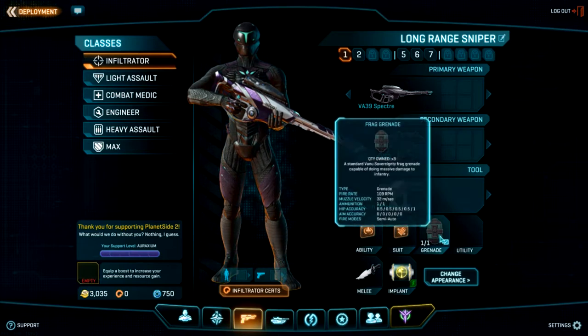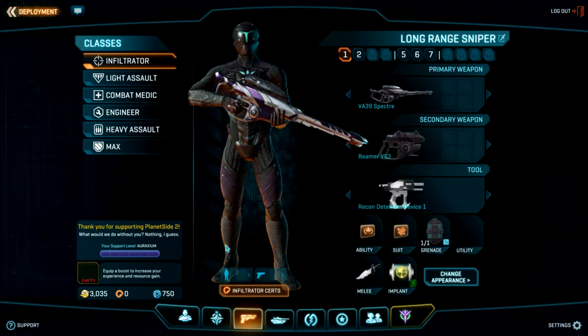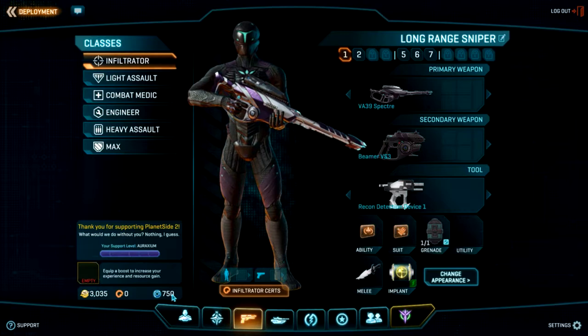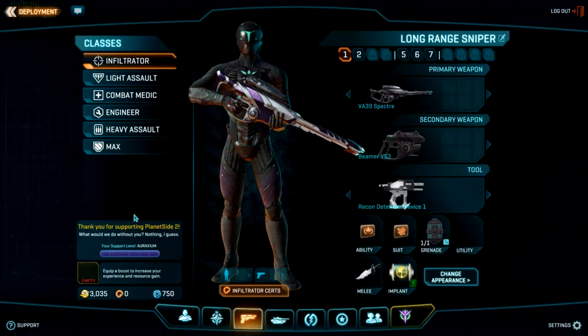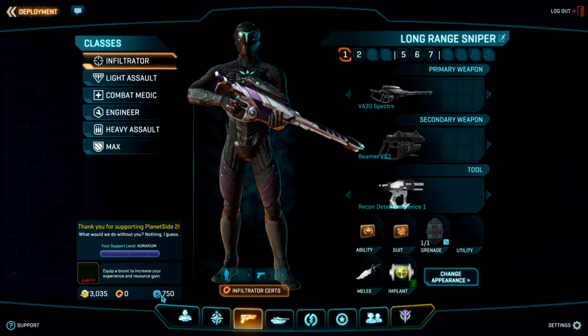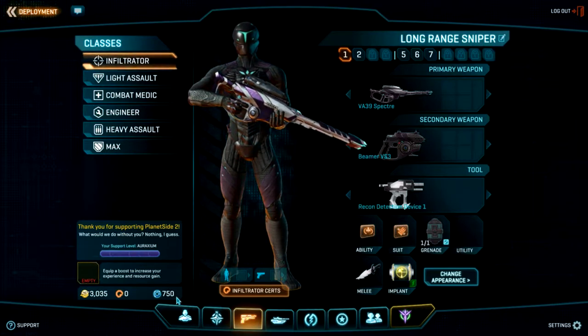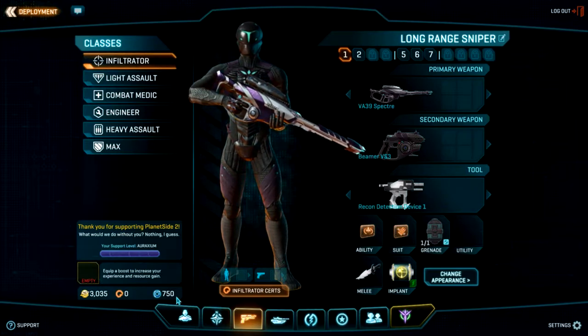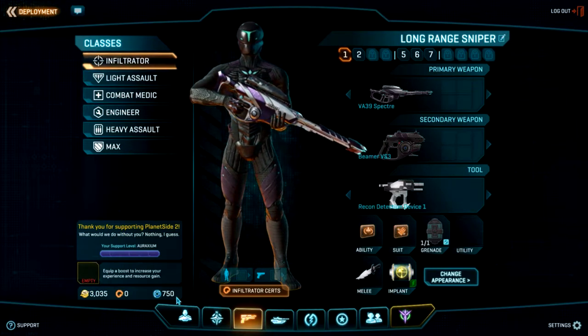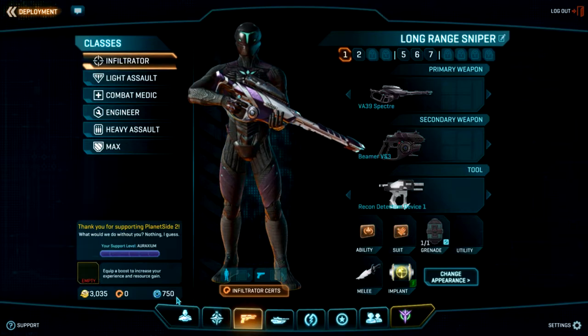You always want to keep grenades checked — that means when you're empty you purchase a grenade from your nanites. Nanites are your resources; you use them to purchase vehicles, grenades, C4, and the MAX class, which is the big powerful class you can only pull every couple of minutes. Your nanite regeneration rate is based on how your empire is doing and is determined by tech plants and amp stations. It's one shared currency, so pulling two tanks means you can't pull a MAX or a plane.